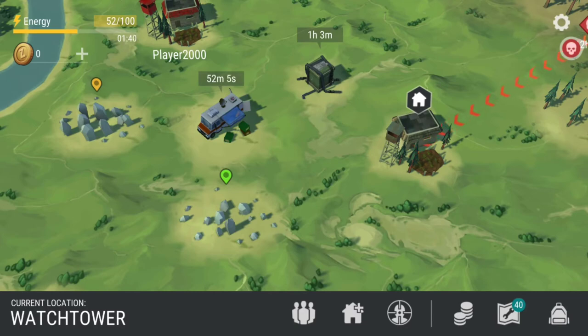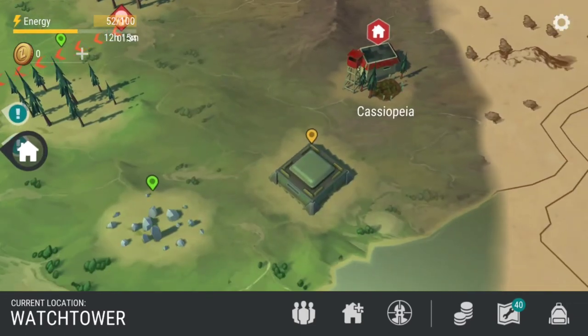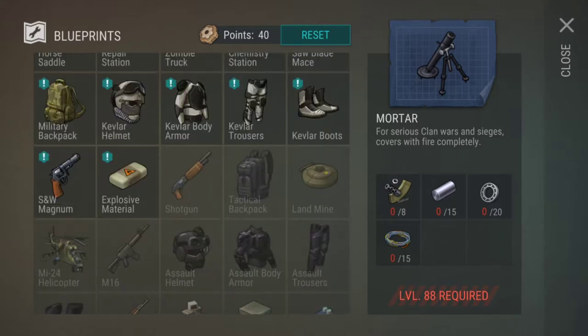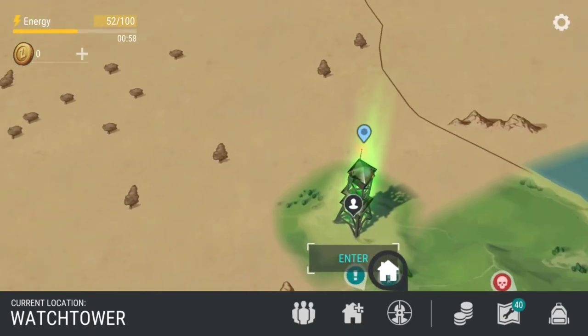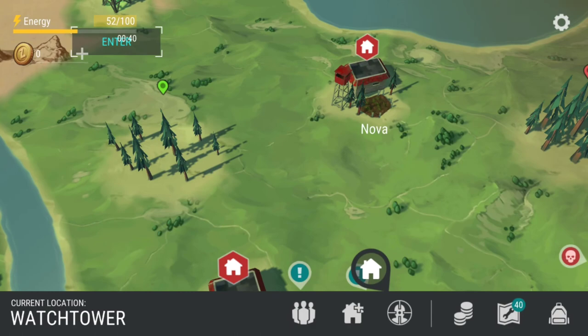Other changes include the bunker, which now takes two days instead of three days. Also, drop rates and recipe balances have changed — some stuff takes different things to make. That's pretty much the 1.6 update. The biggest part was definitely the watchtower. The sad thing is you need to make the electric generator, put it in your chopper, take it over to the watchtower, and then you can unlock the place. Without a chopper and without the electric generator, you're not going anywhere.